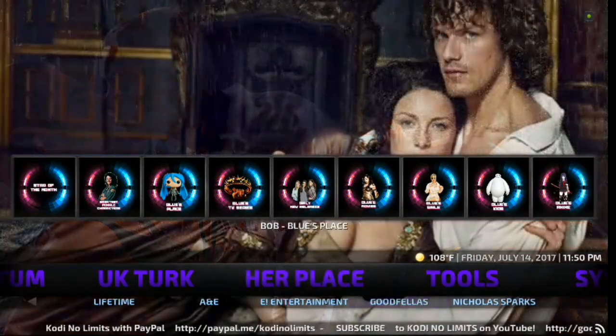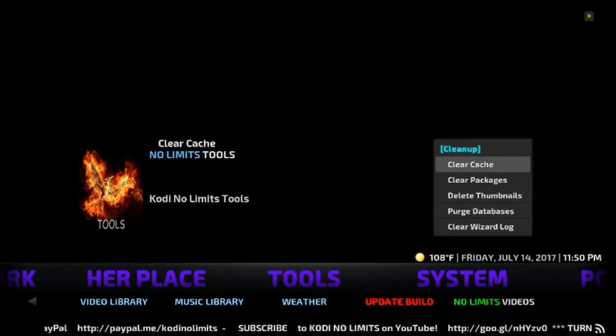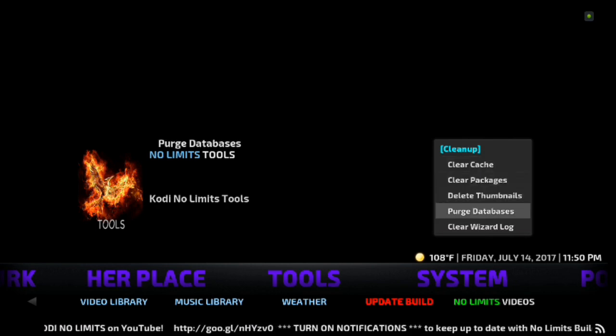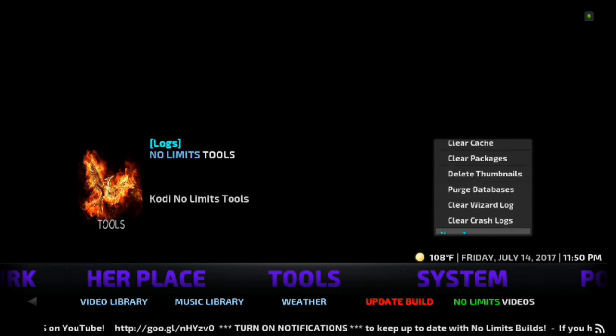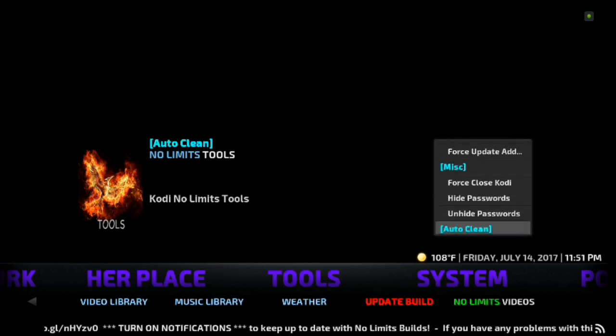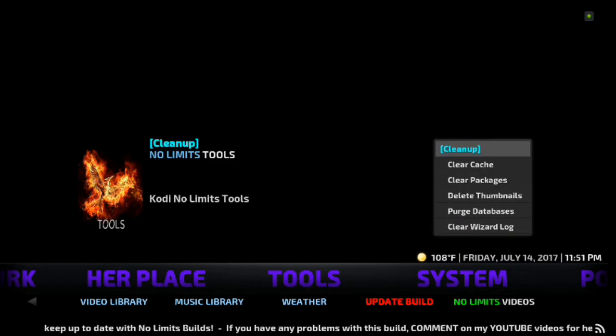Tools — if you scroll up it gives you your widget. You can clear cache, clear packages. If you want to do these things it's going to actually speed your process up and limit some of the buffering issues — I will definitely tell you that. You've got your clear wizard log, crash logs, and so on. There's Fresh Start — so if you don't like the build and you want to start new, all you have to do is click on that and it'll wipe out this build.